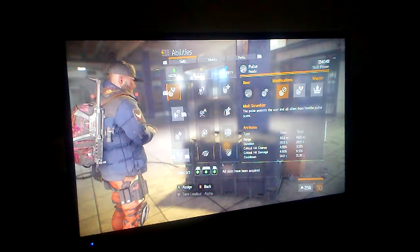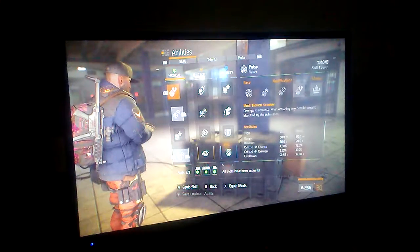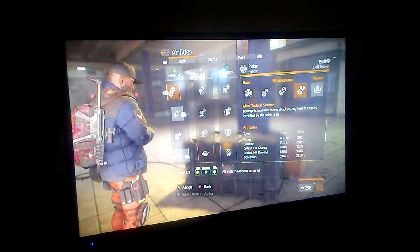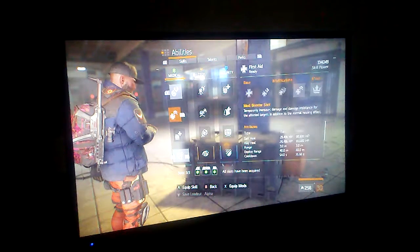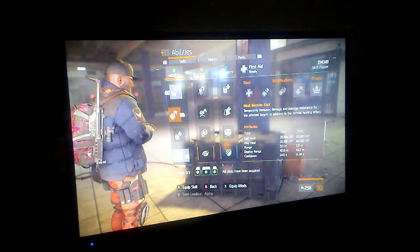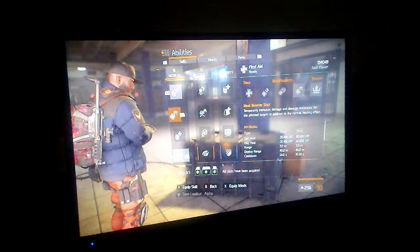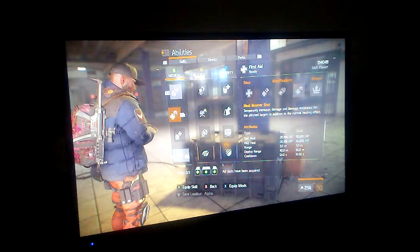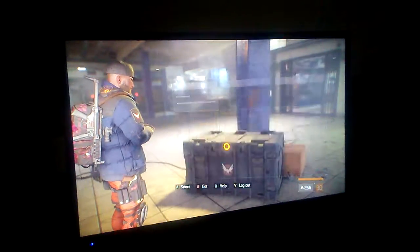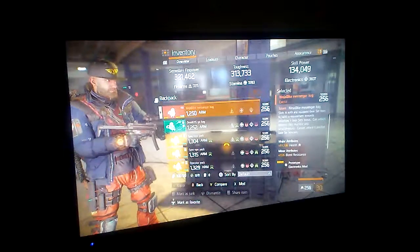You can mess around with any pulse you like — scrambler, reroute, whatever you want. I pick the damage pulse and the booster shot. 80,000 health itself here, which is not the greatest, but you damage buff and increase damage and damage resistance, which helps you out.